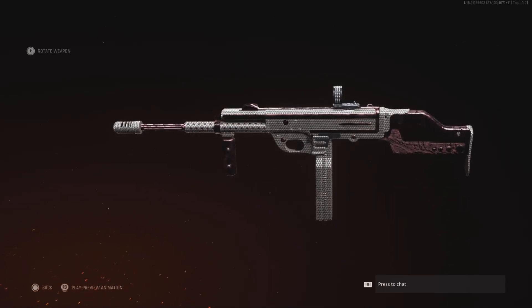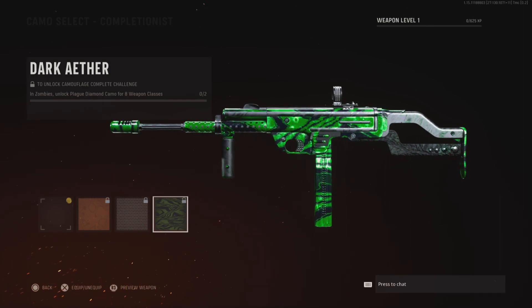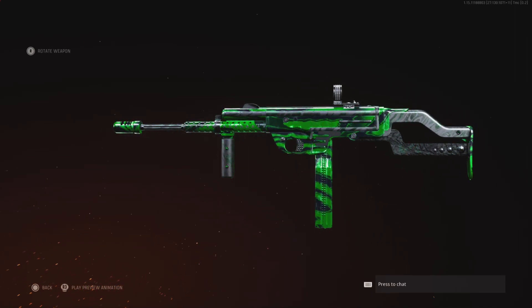I don't know how I feel about this — yeah, I don't know, doesn't look that good. But then we got Dark Aether, just the green tiger camo. Looks nice, not gonna lie.